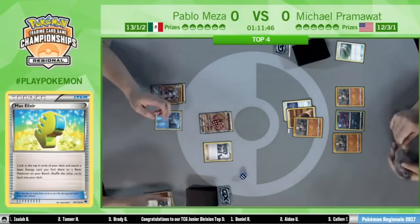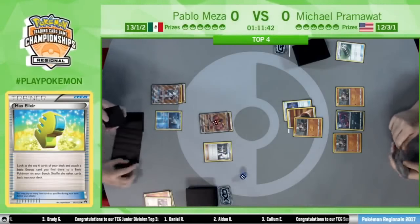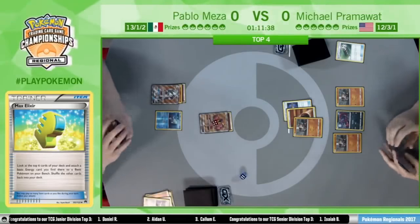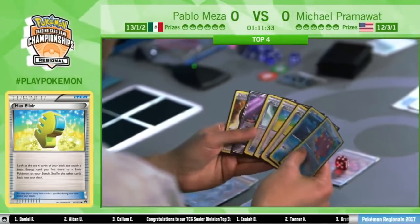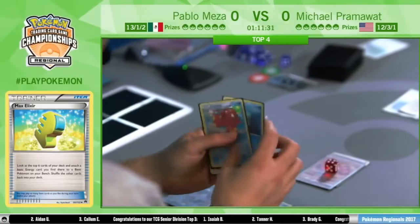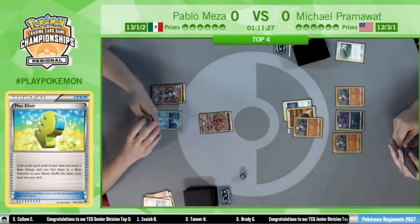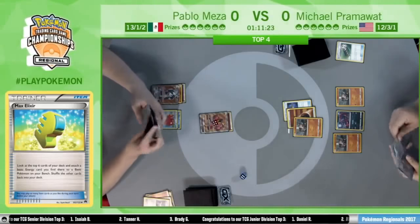He chooses not to do it — he kind of wants to just set up more. He's fine with this setup. So Pramawatt is going to be pretty happy that he gets to Zoroark; it's kind of his only hope here for staying in the game. He needs to evolve to Zoroark and then trade, and then hopefully through drawing so many extra cards, he can have a somewhat reasonable hand.